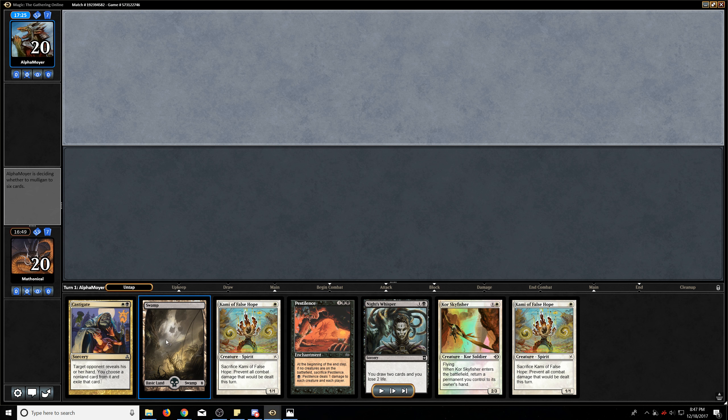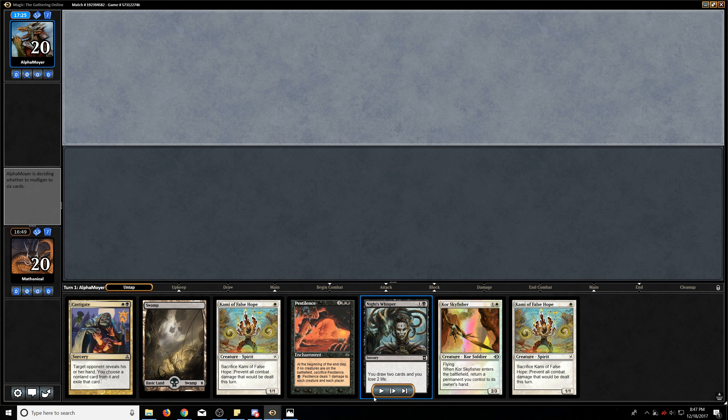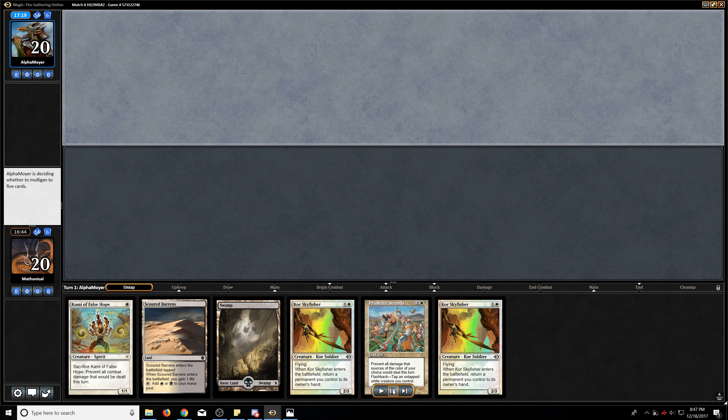Take a look at our opening hand. This is not a keepable hand — well, you can keep it because we have the Knight's Whisper. Any second land allows us to get this off. Let's find out how risky I was feeling. Not risky at all — went with a safe plan and sent that one back. And this is a perfectly reasonable hand. We will want more lands over the long haul, but of course Skyfishers should either eat some removal or at least lock up the board state for a little while. And Kami will definitely buy some turns, especially with the Prismatic Strands. So we'll go ahead and keep this one. Palace Sentinel is on top — I believe I'm shipping that to the bottom. We basically just want more land drops at the moment, and no point in keeping a 4-drop when we only have two lands in hand.